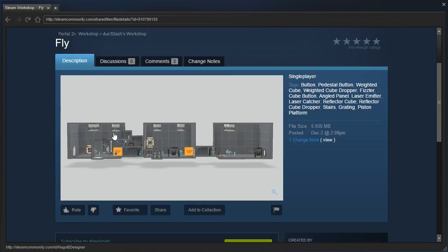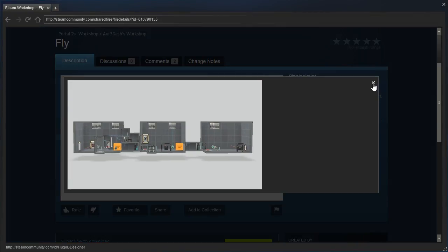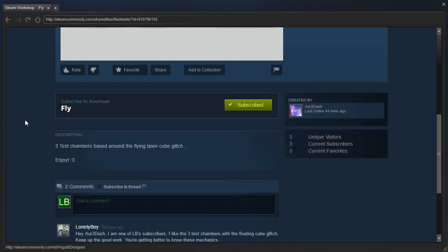Hey guys, I'm LB, and let's check out Fly by R3- — three test chambers based around the flying laser cube glitch.